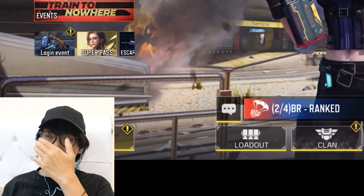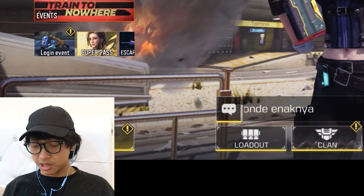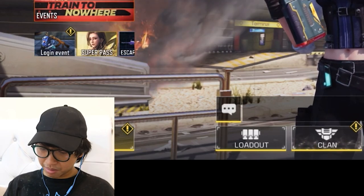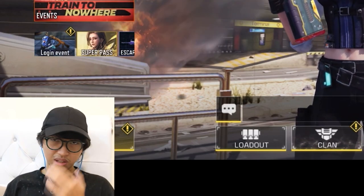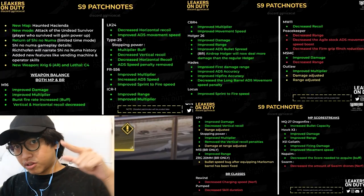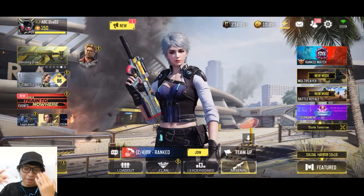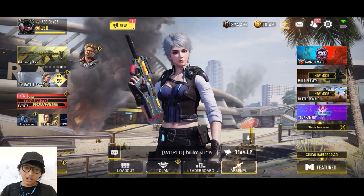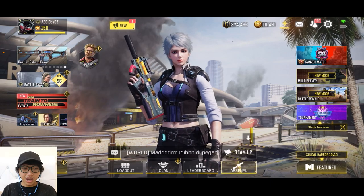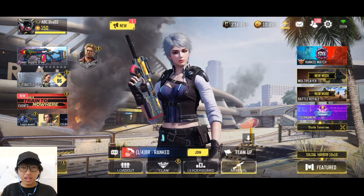XS1 Goliath - OCE pernah rasain, emang kayak kurangnya gampang banget hancur. Nah Goliath ini di-buff: damage-nya terus movement speed-nya. Terus ada Napalm Swarm. OCE ntar kasih data-datanya melalui gambar di sini. Oke jadi kali ini OCE bakal mau pake Saber 4 dulu - OCE mau mengenang senjata ini, gokil banget.